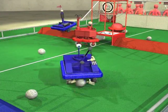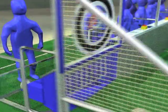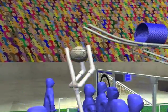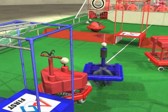Balls can be scored in goals from anywhere on the field. As balls are scored, the human players remove them from the goals and pass them to the center of the alliance station. The trident is used to place balls on the return rack to re-enter them into play.